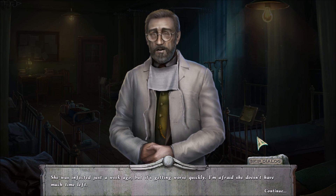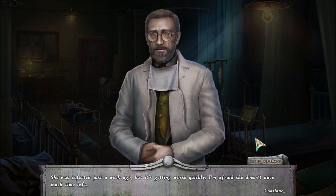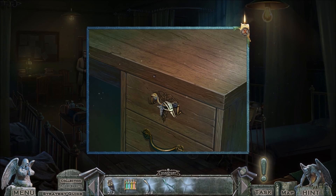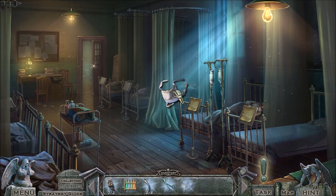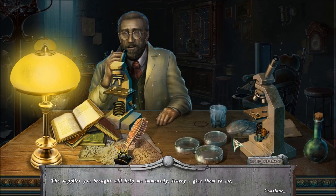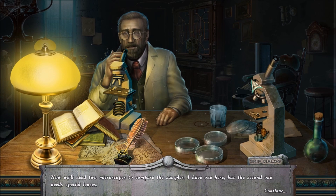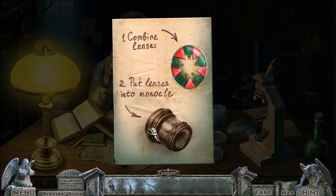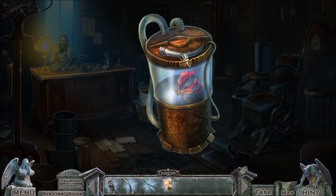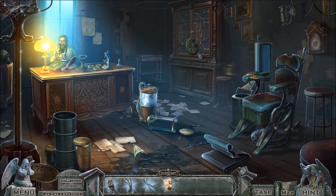She was infected just a week ago but it's getting worse so quickly — I'm afraid she doesn't have much time left. Please help me finish my research. Follow me, and don't forget your protective mask — the one that you're not wearing? He just randomly gives me the handle to his drawer. Got myself a new protective mask. The supplies you brought will help me immensely — give them to me. Now we'll need two microscopes to compare the samples. I have one here but the second one needs special lenses. Take these instructions to the pharmacy. Is that your pharmacy? You were the one who wrote that note saying you closed the pharmacy because you're busy.